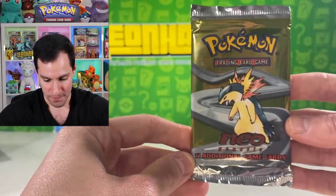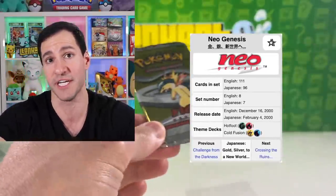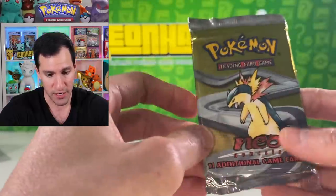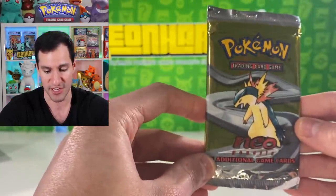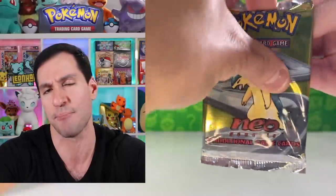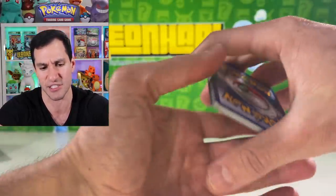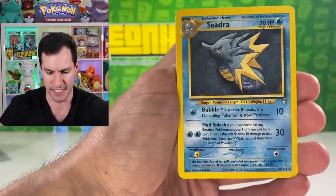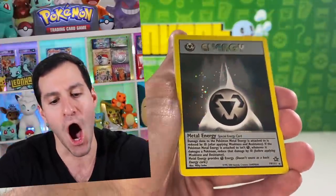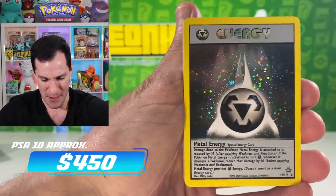Next up — a Neo Genesis pack! This was from the massive haul I purchased a couple of days ago. Neo Genesis is one of the best sets of all time. You want to get a Lugia — let's see what we can do. As a community, we are getting to enjoy a holographic pull — a Metal Energy! How about that?